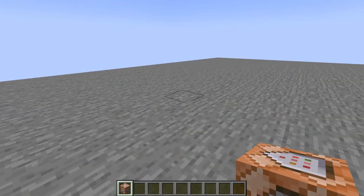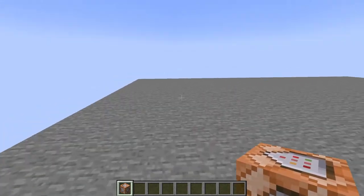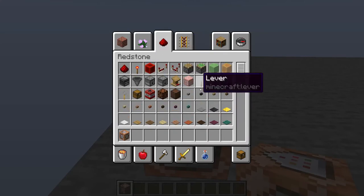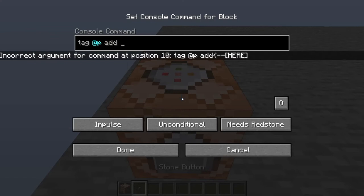Tags are going to be one of your most important things — tags and scoreboards. They're the bread and butter of almost all command block machines. Let's start with the basics: setting up and tagging your player with a specific ability. I'm going to place a command block, grab a button, and use the tag command — tag @p add — and you can name these whatever you want. You're probably going to have a bunch of different tags on the player because you want to test for a bunch of different things. Tags are very simple, easy to understand, and effective.